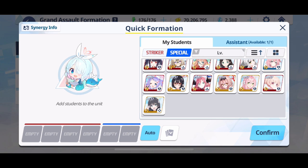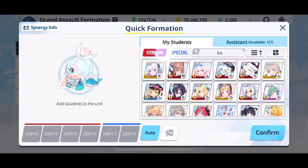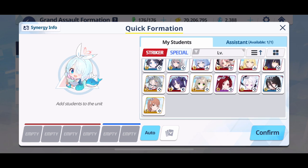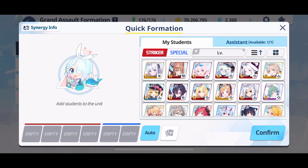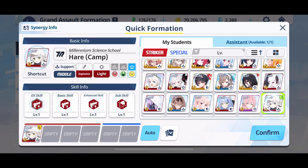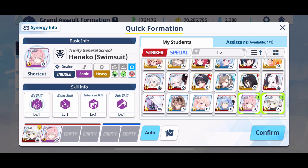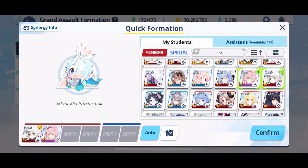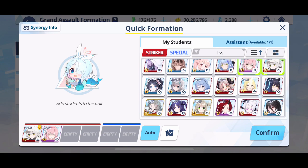For special debuffers, Shiroko swimsuit, Haruka, Mashiro, Ari, Nadoka, and Hiyori are going to be your choices. For healers on the special side, you can look at Shigeru Hot Springs, Eiko, Senna, Fuki Nuiya, Hamari, and Kotama — all good special choices.